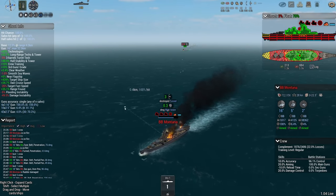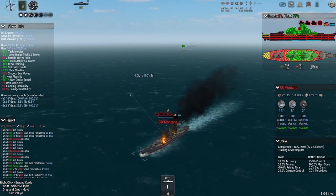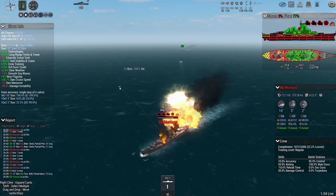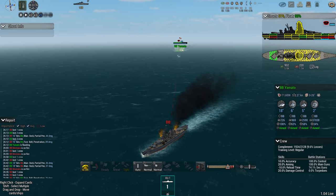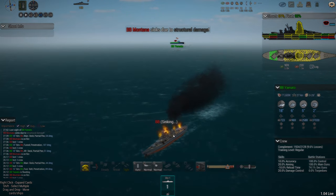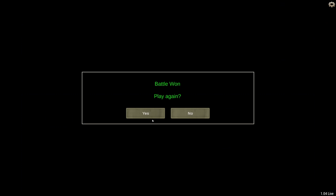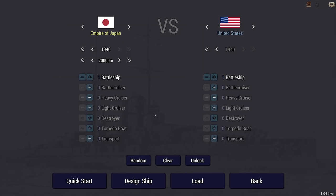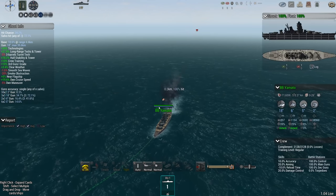As I said in the previous video that featured Montana, the Americans are probably thinking, well we probably would not have sent one Montana against Yamato - we probably wouldn't even have sent a battleship, we'd have sent a bunch of aircraft carriers. Which would have worked - we have seen what aircraft carriers did to Yamato historically. In this game however, no such thing. We're going to go for round two at 10,000 meter range.